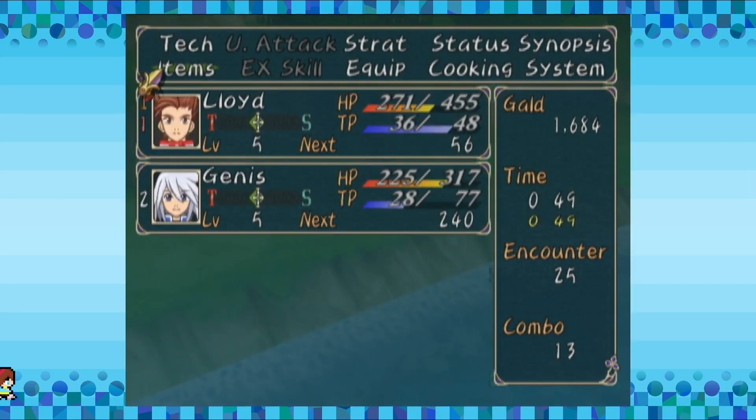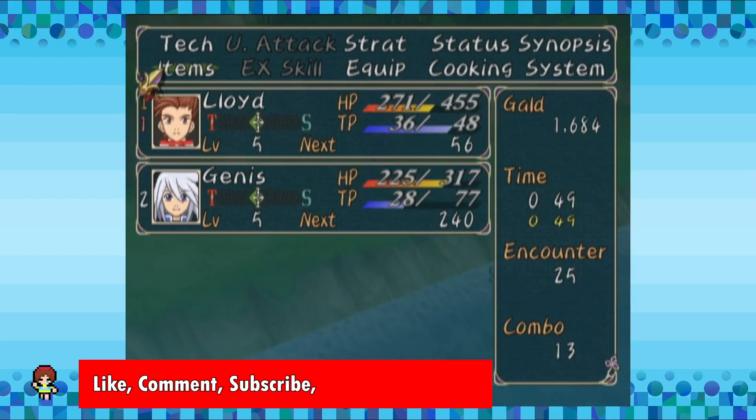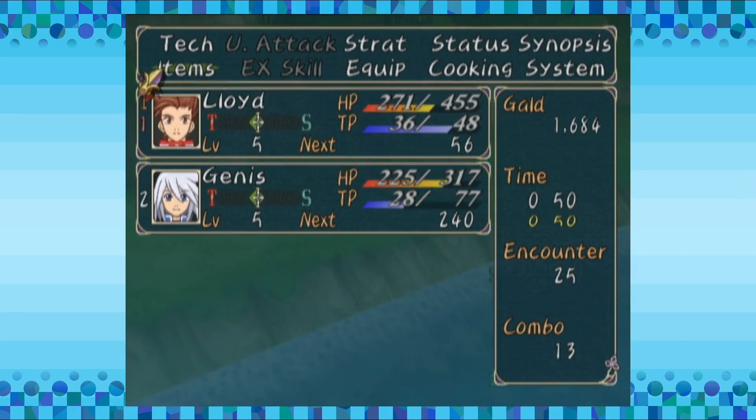On today's episode of Tales of Symphonia, Colette is now going to become an angel. Also, we got the Sorcerer's Ring. And for the time being, we were told to just go back to the village, which is what we're going to do next time! So with that, I'm Nick, and I'll see you guys next time!